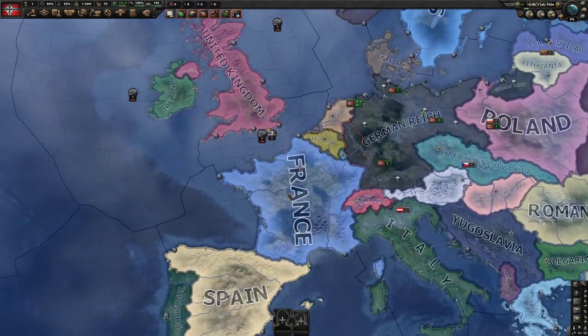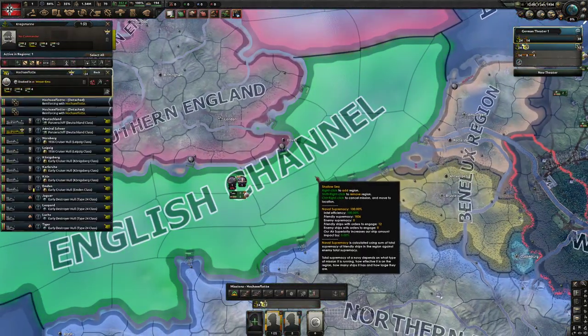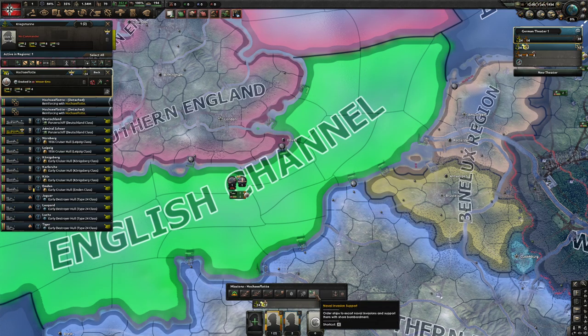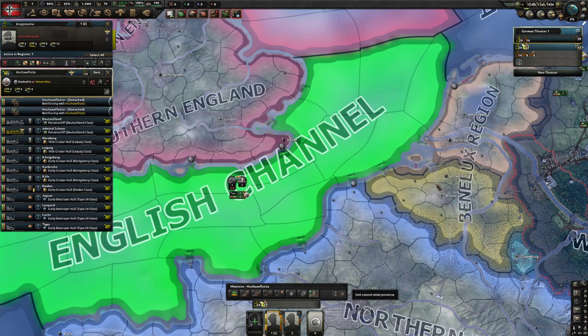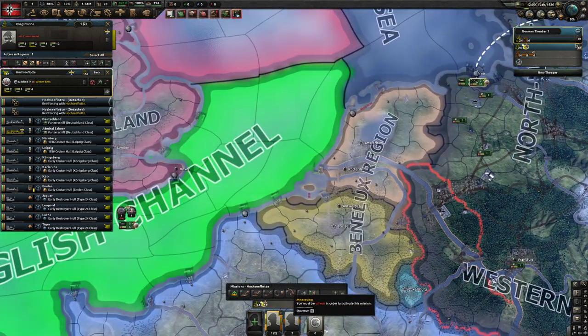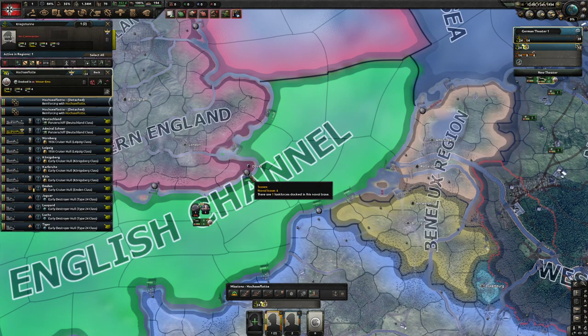Subs are basically useless now for naval invasion support. The other key thing: only put your subs and your main navy out on their missions when you're ready to go ahead and do your amphibious landing. You do not want to put them out a moment before — you want to pause, micro, and do it exactly at the same time.